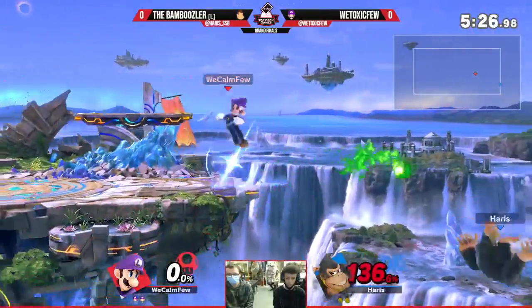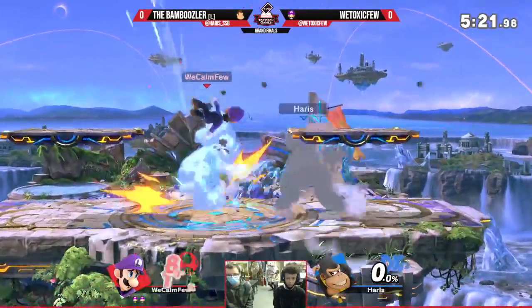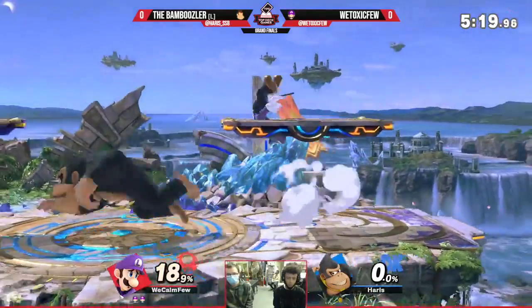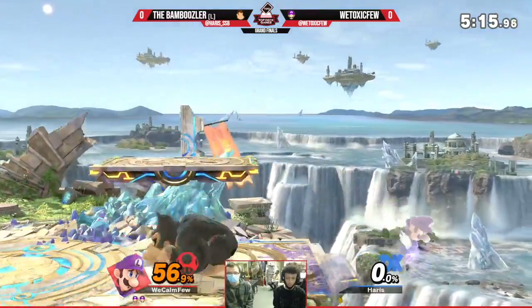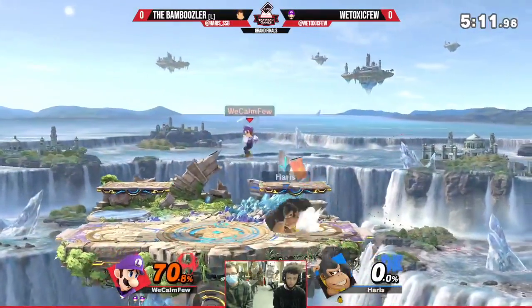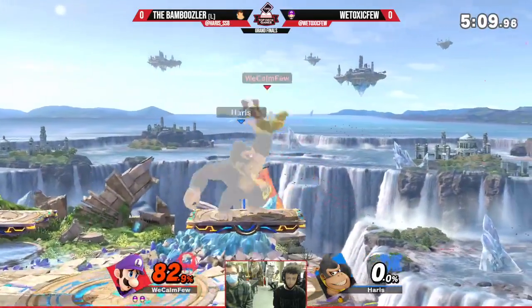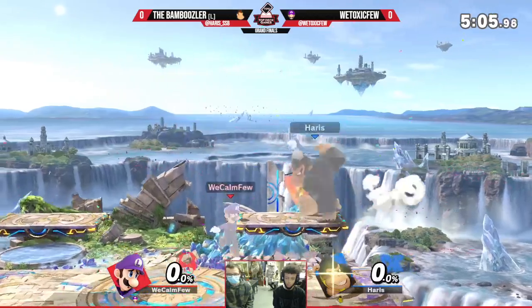He is at 135 against Luigi, just going to kill him. Going for the down air, reading the high recovery. So that grounded down-B — what are the main uses for it? Obviously tech chasing and that sort of stuff. You can also kind of use it as a neutral tool but the risk-reward is kind of... oh, he's just dead — he got one-to-deathed.